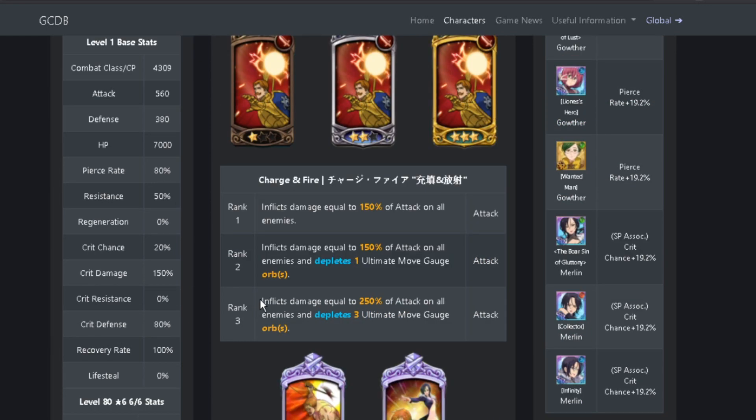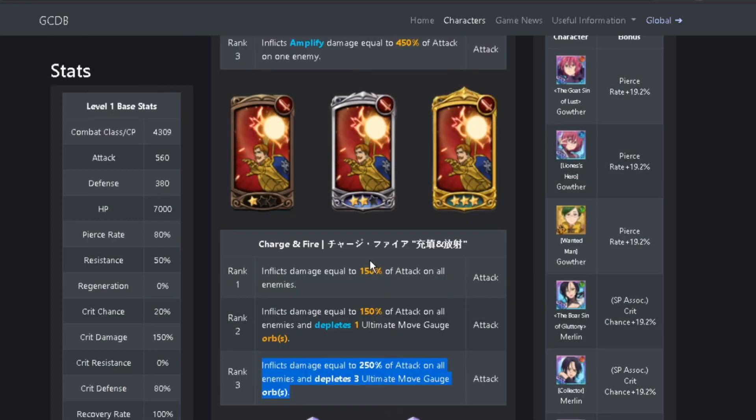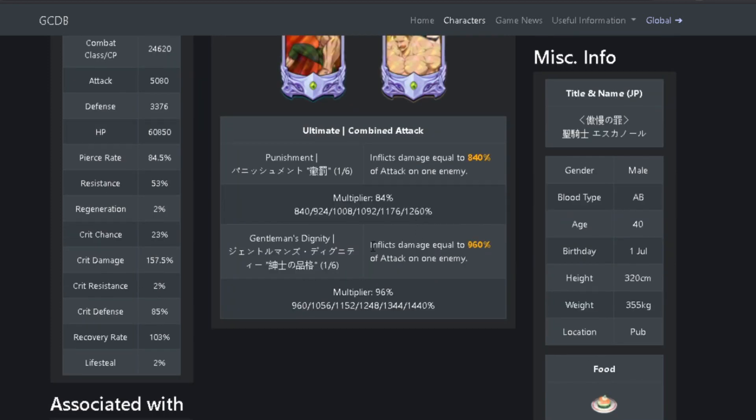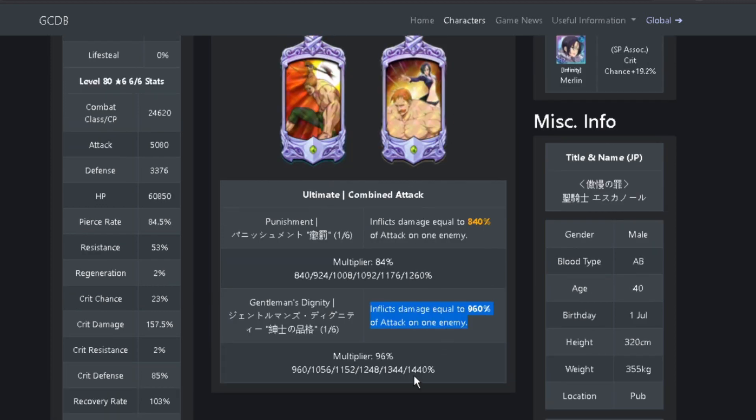For his second skill, he inflicts damage equal to 250% of attack on all enemies and depletes three ultimate move gauge orbs — very important just to deplete the Crimson Demon's ult. His ultimate inflicts damage equal to 960% of attack on one enemy, and it can be linked with Merlin. At 6 out of 6, he's going to be doing 1,440% damage with the Merlin link.